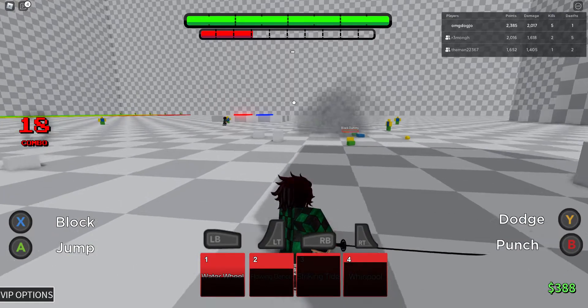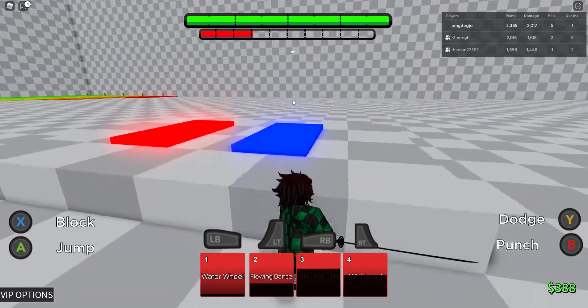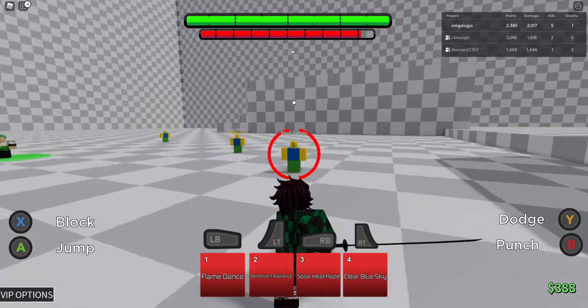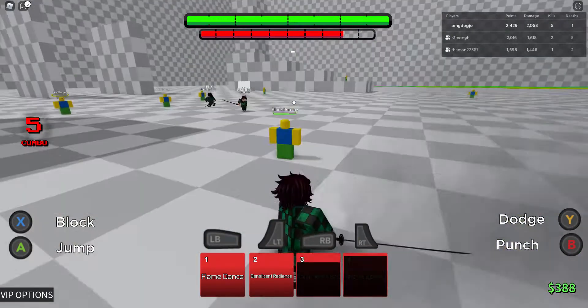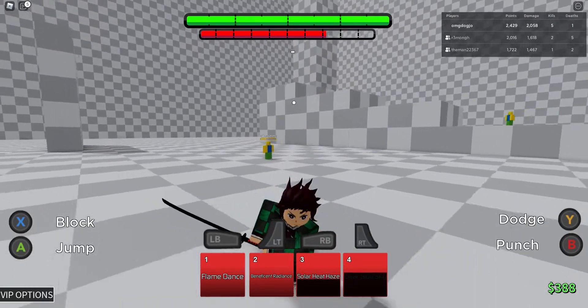There you go — a full health combo right there. My friends are also here trying out Tanjiro since he just came out. Let's ult one more time. As you can see, this is a guard break and so is this one — and that wasn't even locked on. So you've got some good combos with this too.